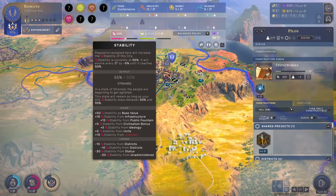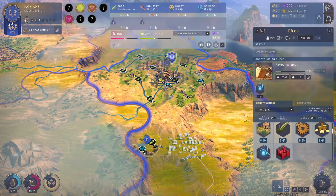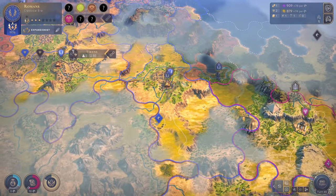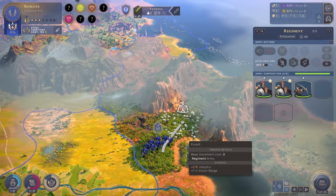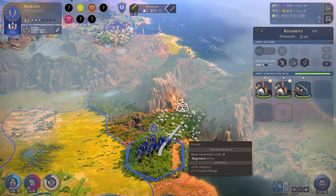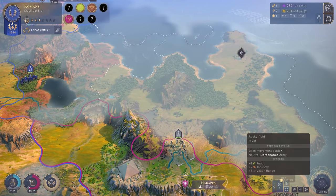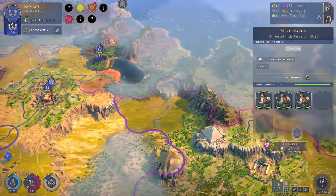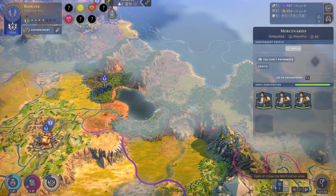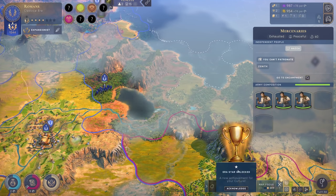Stability is going to be around 50%, which is totally fine for now. So those are the two things we wanted in Pillows. Let's end the turn. There is something - we're going to have an outpost in this territory there, should be no problem. I'd really like to go for that one as well if we can still take it - those are mercenaries. We also got another interesting era star, let's check this quickly - a new event and an era star.